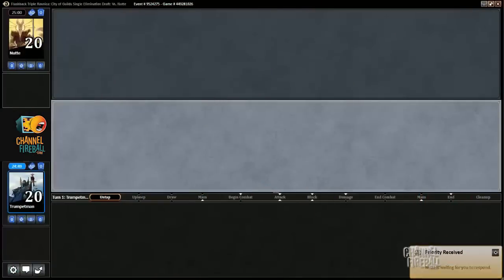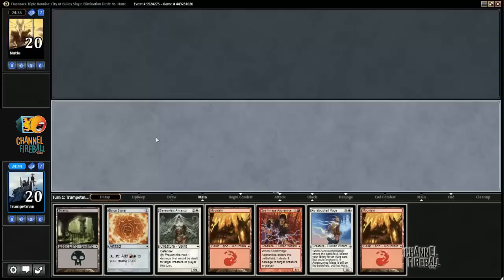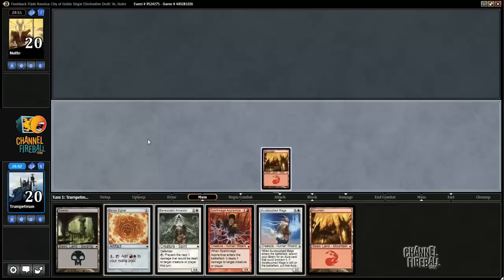All right, so we are on the play here because we have bounce lands in our deck, and I'm going to keep this hand. The old Auratouched Mage, which our deck is entirely built around, has made an appearance here.